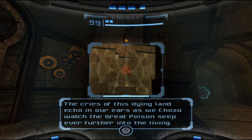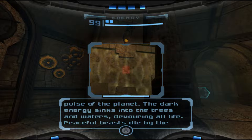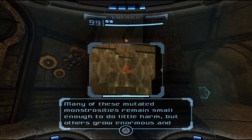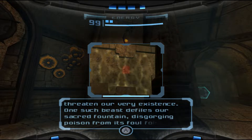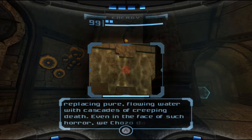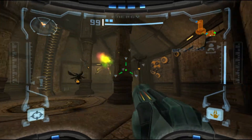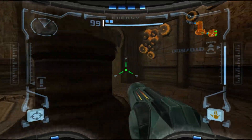Chozo lore: 'The cries of this dying land echo in our ears as we Chozo watch the great poison sweep ever further into the living pulse of the planet. The dark energy sinks into the trees and waters, devouring all life. Peaceful beasts die by the thousands. Some creatures survive, but their forms grow as twisted and evil as the force that fell from the sky. Many of these mutated monstrosities remain small enough to do little harm, but others grow enormous and threaten our very existence. One such beast defiles our sacred fountain, disgorging poison from its foul form, replacing pure flowing water with cascades of creeping death. Even in the face of such horror, we Chozo do not turn in fear. We are all that stands in the way of this great poison, and it is our duty to contain it.' Unfortunately for us, we've also taken a vow of eternal peace, which I think applies to all Chozo and not just the Talon Chozo.